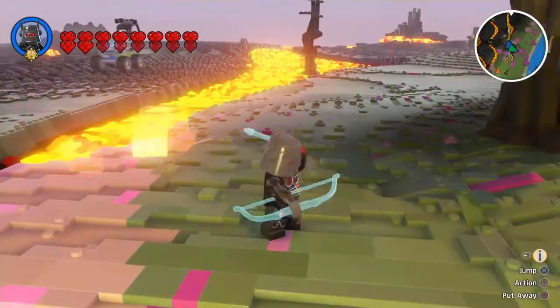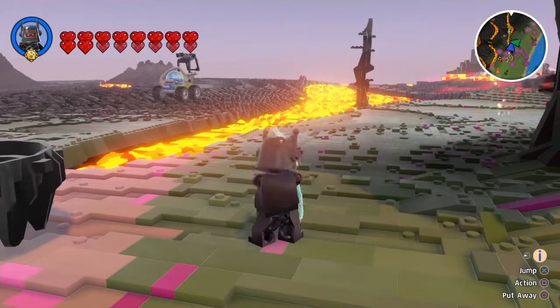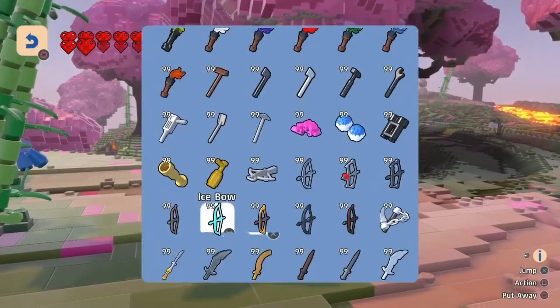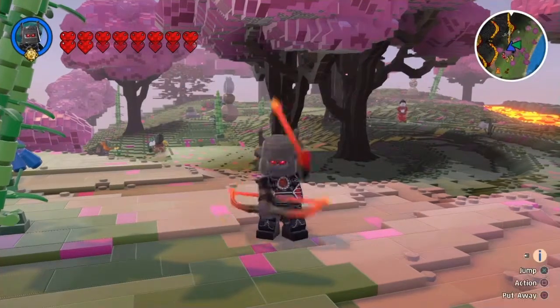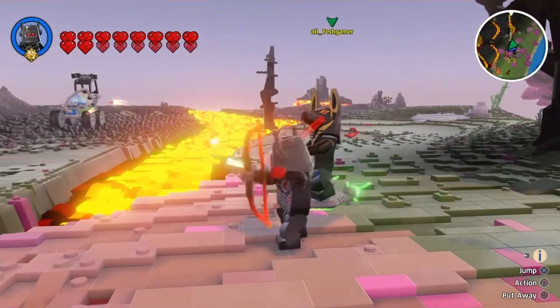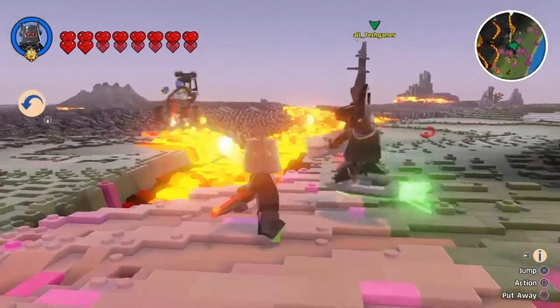Yo, we got an ice bow now - do that! Dang, that's freaking amazing! Oh there's a lava bow! Oh that's even cooler! I guess it's not really useful since we're already around lava.